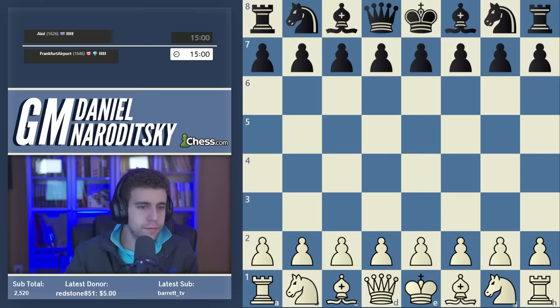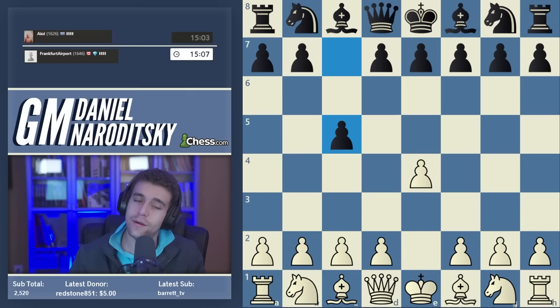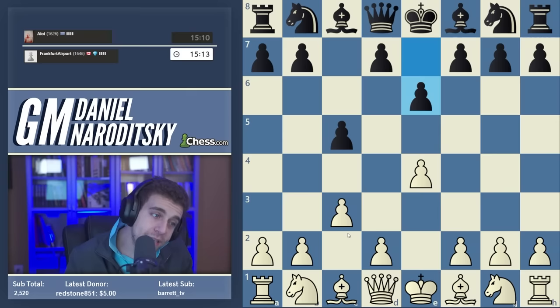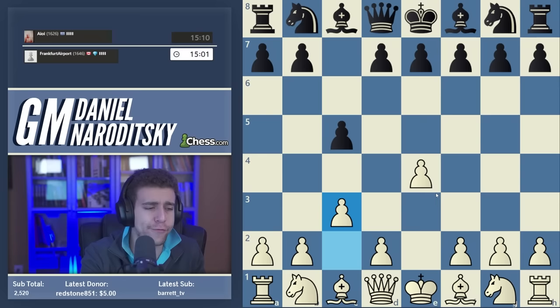Let's see if we get white — we do, against Aoy from Greece. In the opening we go e4, and we get an Allopin. After e6, this is considered a second or third-tier move, the third best option by most accounts.